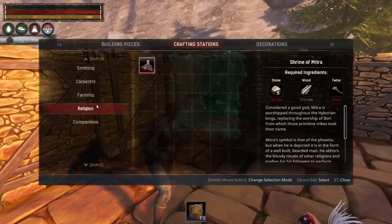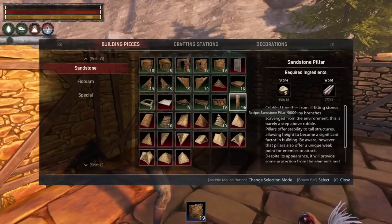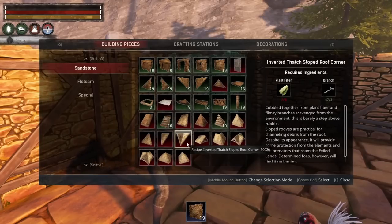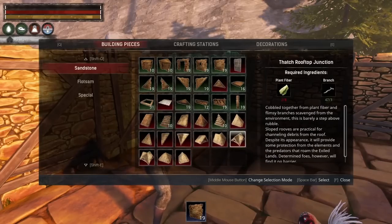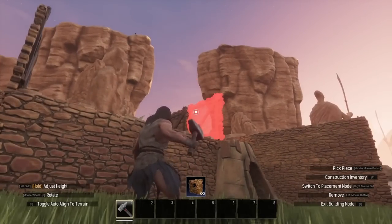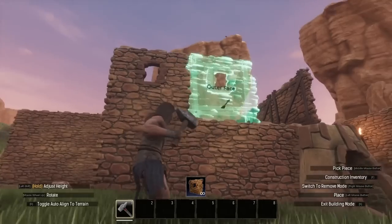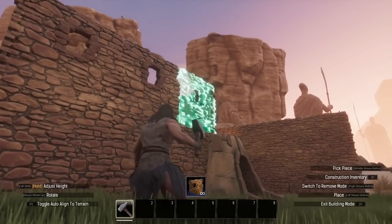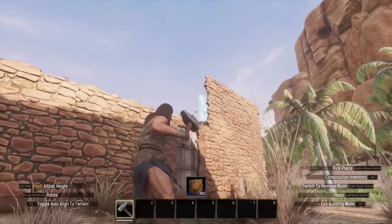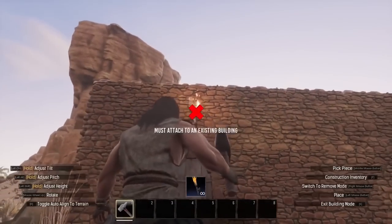When browsing the building menu, a green background will show when you have enough materials to build, and red when you don't. You'll also see a number in the box that indicates how many you can craft before running out of materials. With a simple button, you can now switch between removing or adding a building piece. You can also copy and paste building pieces you've already placed without going through the menu.